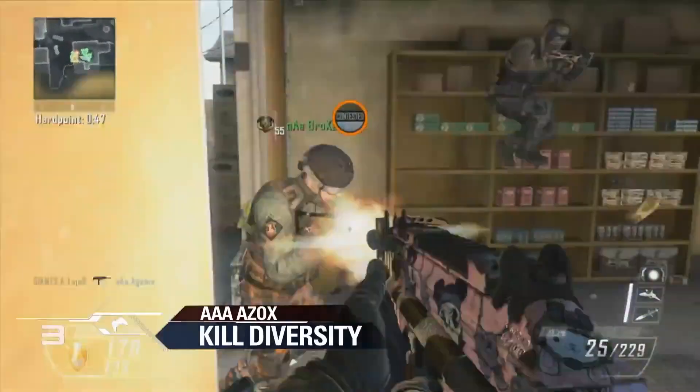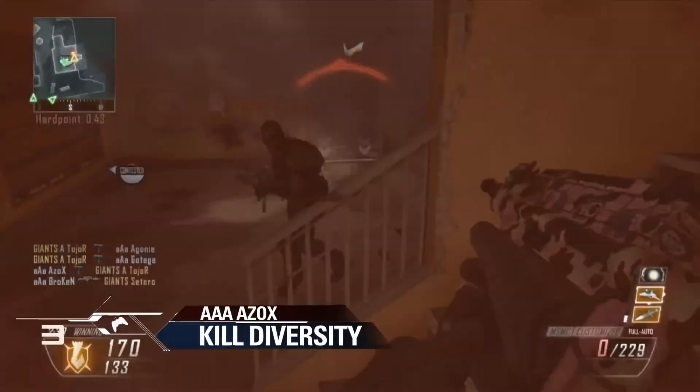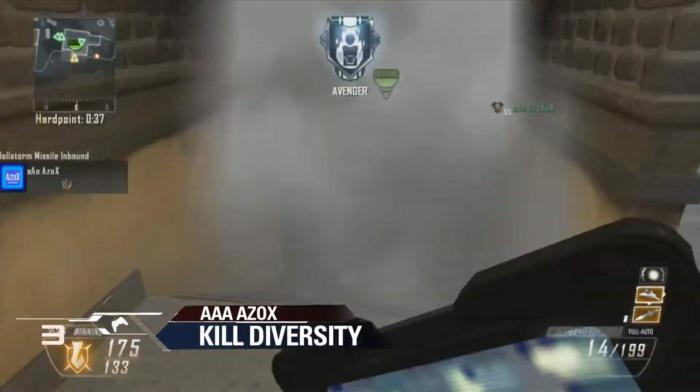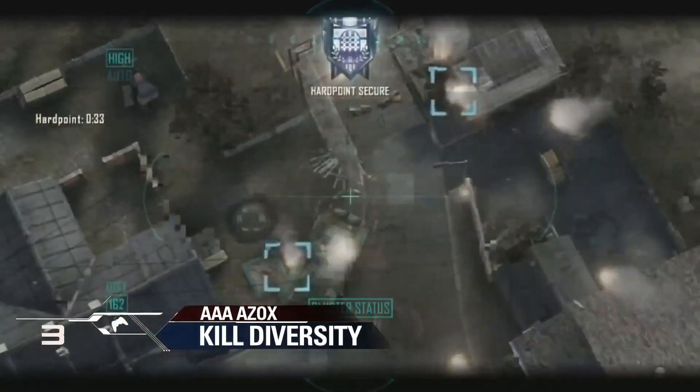Azox back on your screen. Check out the accuracy there — not taking out his teammates, cleaning out the opponent, running away, surviving long enough to get the Lightning Strike and the Hellstorm. Seeing the hit markers, he knows they're coming from boxes, calls it out, two coming in, cleans up the other two with the Hellstorm.